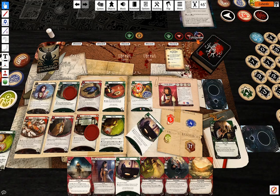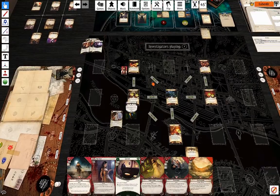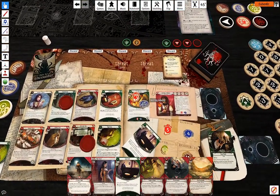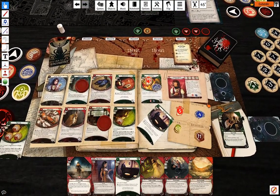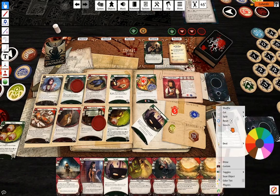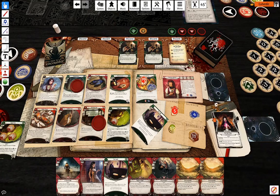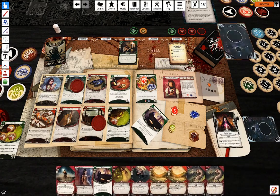Lone Wolf resource. First action is going to be play Easy Mark, draw a card, play another Easy Mark, and play another Easy Mark — I'm going to draw those two as well.